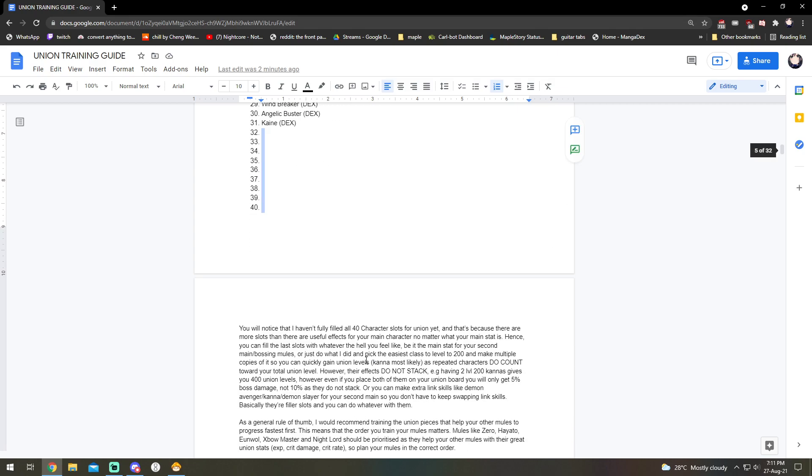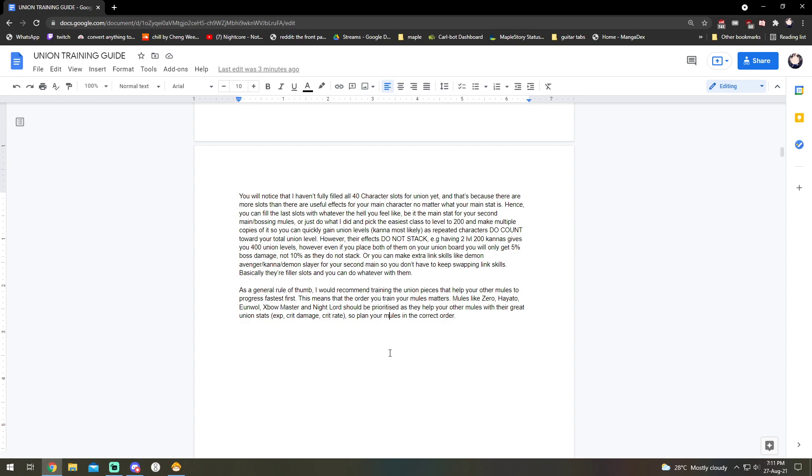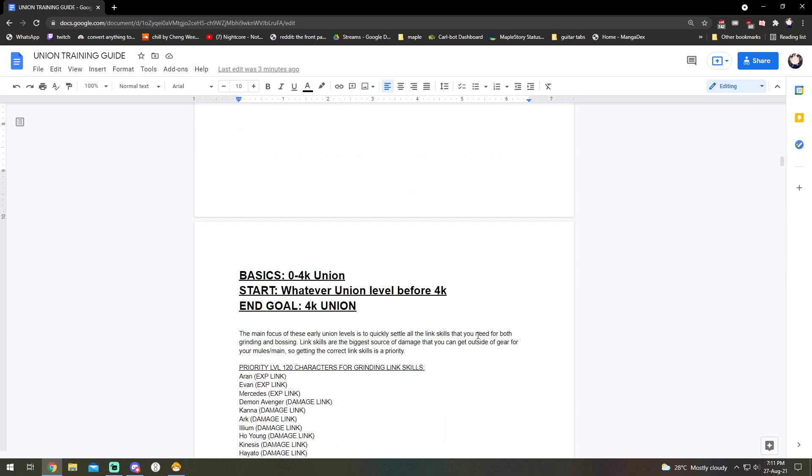As a general rule of thumb, you want to train the mules that will help the rest of your mules out first. Specifically: Zero, Hayato, Yunball, Xenon, and Night Lord — because these give you positive union board effects. Zero gives 10% extra EXP at level 200, Hayato gives 5% crit damage, Yunball 5% crit damage, Xenon 4% crit, and Night Lord 4% crit. These are all very useful stats for your mules because mules lack damage — crit rate helps you reach 100% crit and crit damage helps obviously. So I'd highly suggest training these five union pieces first.